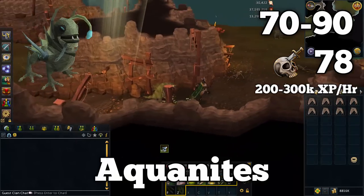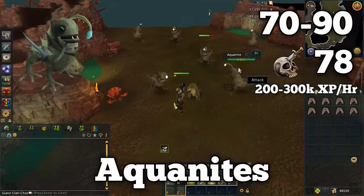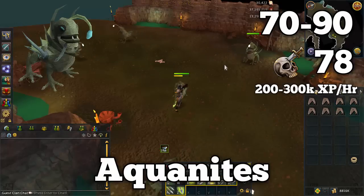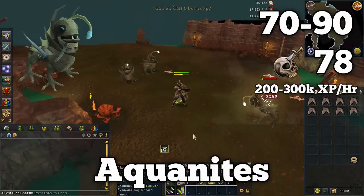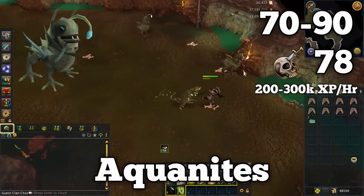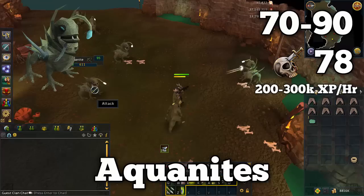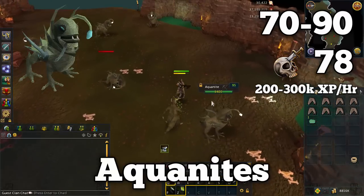If you don't want to train on water fiends or want to make more money — water fiends aren't great for money — an alternative is aquanites. These require 78 slayer, which is the main obstacle. But once you have that, aquanites are amazing: they only have about 3.5k HP so they go down in just a couple hits. Their drops are very lucrative — tree seeds, noted herbs, serenic scales, and battle staves — adding up to about 2.5 million profit per hour if you pick everything up, though that does reduce XP slightly. Aquanites are definitely the way to go if you want profit while training range.